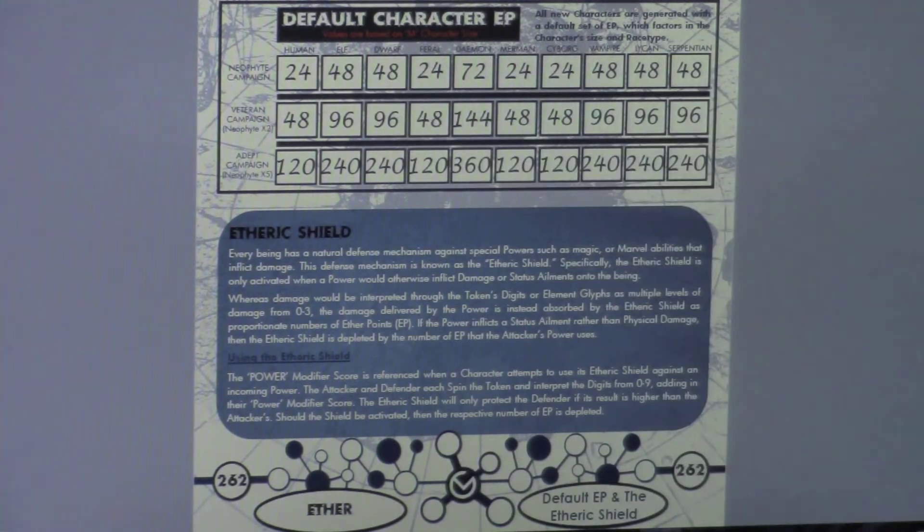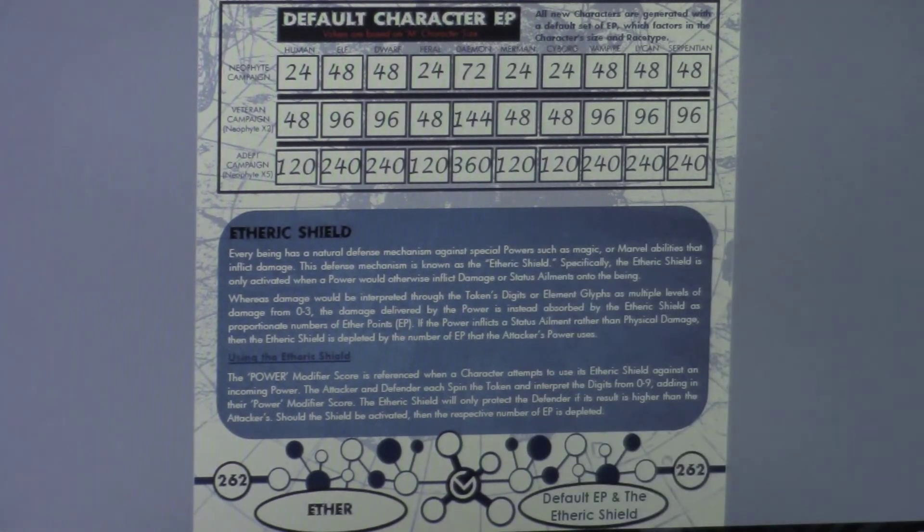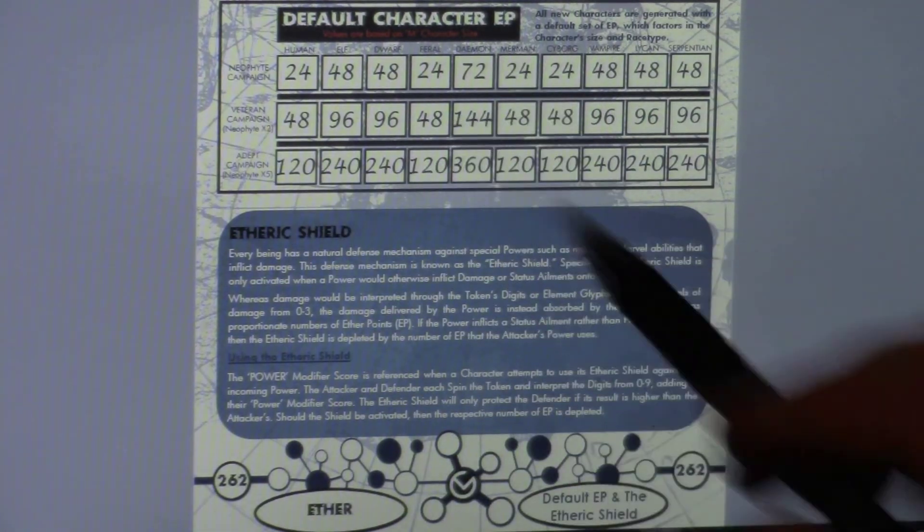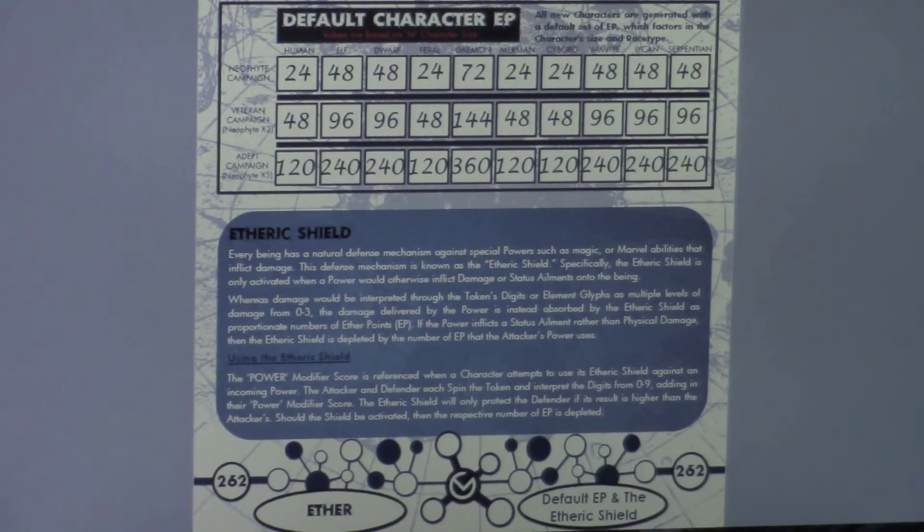The chart also takes into account different types of campaigns: neophyte, veteran, and adept. Neophyte is a brand new fledgling character; veteran is intermediate level, which I recommend for conventions; and adept is your epic-level advanced campaign. For example, a brand new human character in a neophyte campaign will have 24 EP by default — plus whatever bonuses they get. A veteran or intermediate level feral would get 48 EP. Feel free to expand as you please.